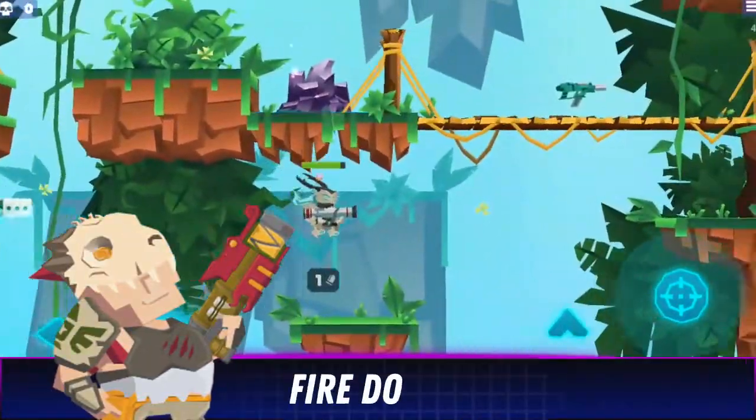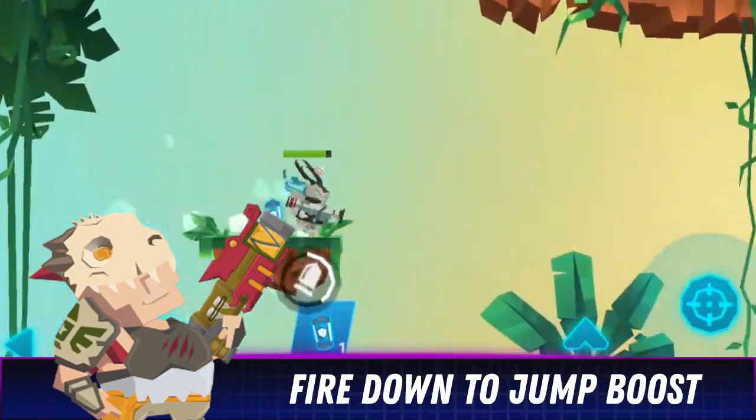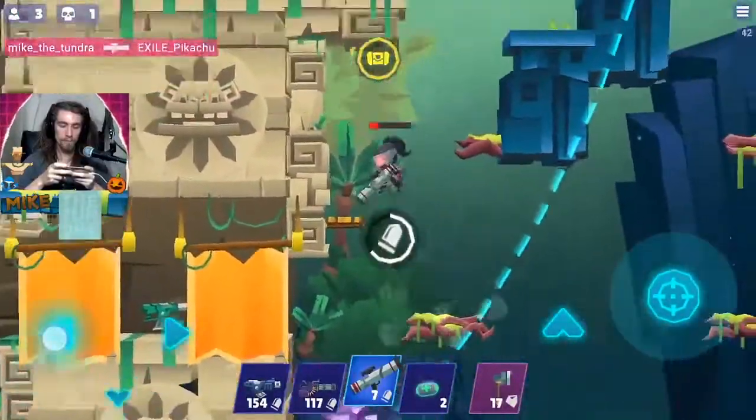Fire down to jump boost. Use your rocket as an emergency boost upwards by firing straight down. It's a costly effort but it could save your match in a pinch.